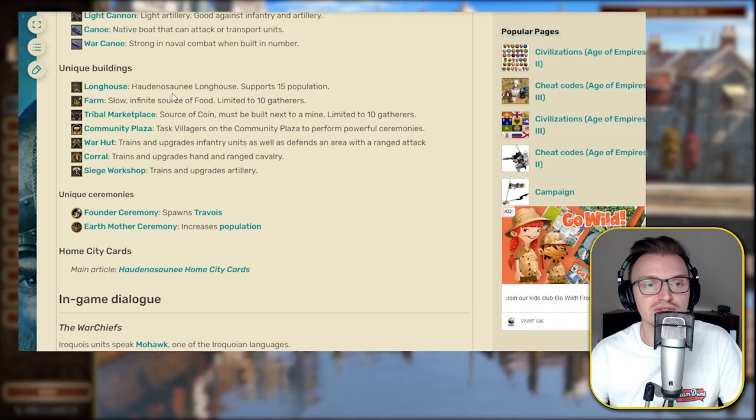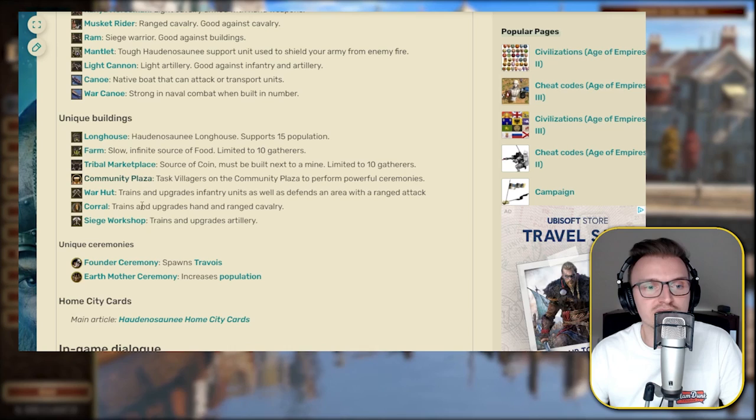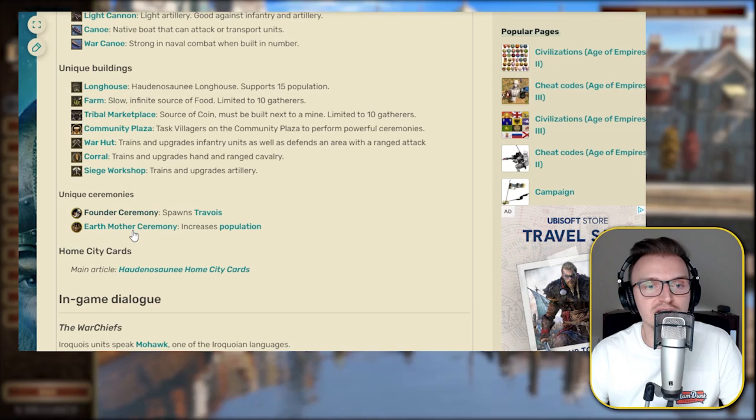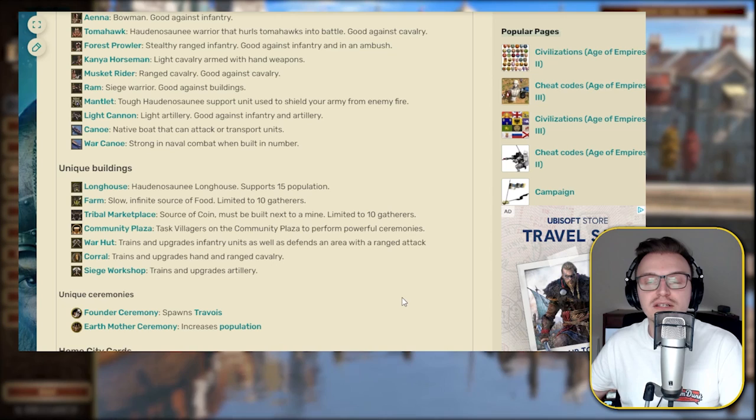Looking at the unique buildings: we've got the longhouse, which is the house for the Haudenosaunee, giving you 15 population for 125 wood. Then the farm, tribal marketplace, community plaza, and the war hut — your barracks-type building that also has a ranged attack, similar to the blockhouse. There's also the corral, which is your stables, and the siege workshop. Two unique ceremonies allow you to increase population and spawn Travoirs, which is quite interesting.